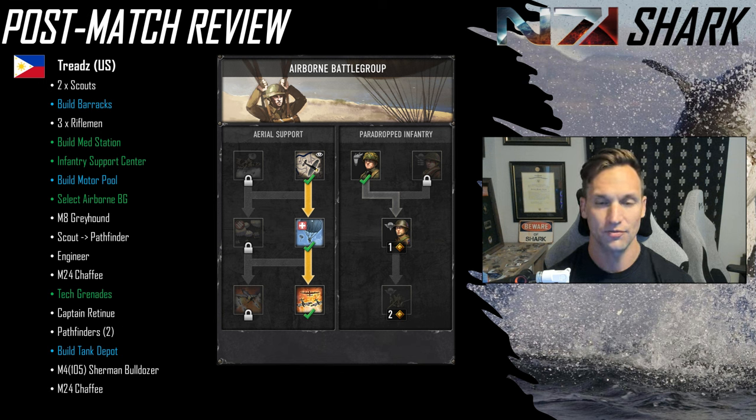For Treads, playing as Americans, he goes for a double scout start — interesting because he doesn't pick the Airborne Battle Group right away. Normally you'd want pathfinders and couple of pathfinder squads to provide additional firepower until you get paras. Instead, he gets a barracks, three riflemen, and builds the med station — really crucial, because the Grens are doing a lot of damage but he's able to get away with high model counts. By having the med station up early he gets free reinforcements from casualty clearing and gets his rifles healed. Then he goes ISC, gets a captain, builds his motor pool, and that's when he selects the Airborne Battle Group. He eventually gets the Sherman Bulldozer — a good choice given how much infantry and team weapons are on the field — and doesn't even bother unlocking the paratroopers or the AT gun.